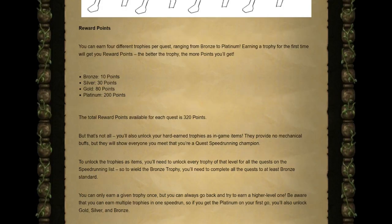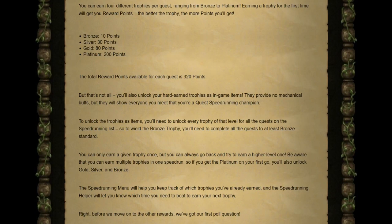To unlock trophies as items, you'll need to unlock that specific trophy level for all quests on the speedrunning list — so to wield the Bronze trophy, you'll need to complete all quests at at least Bronze level. You can only earn each trophy once, but you can always go back and try for a higher tier. If you achieve Platinum on your first run, you'll already have unlocked Gold, Silver, and Bronze. And if you achieve Platinum you earn all prior trophies in that single speedrun.